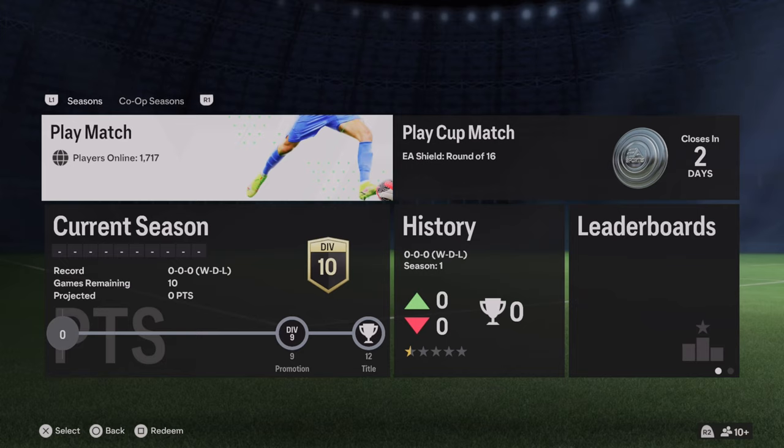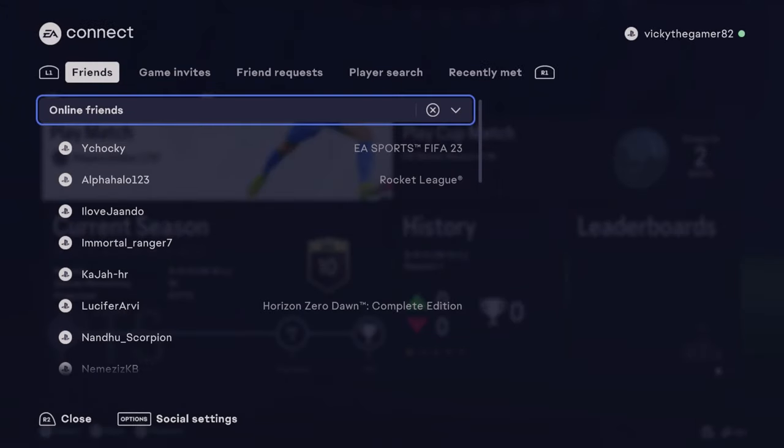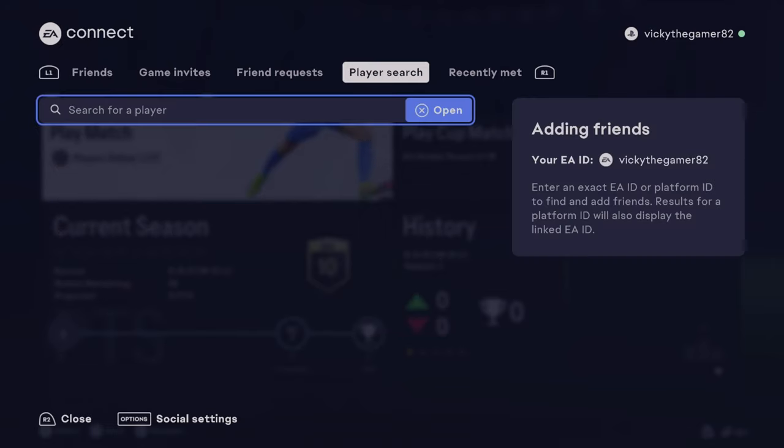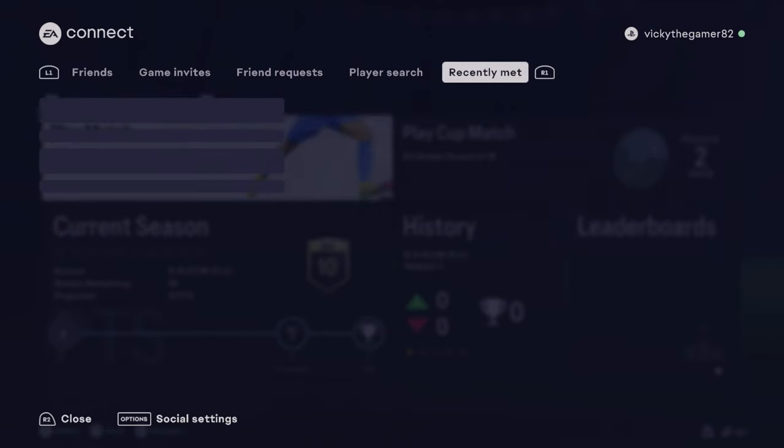Moving to Seasons, I'm just tapping this R2 button here. In your online friends, those who are playing FC 24, you will be able to see them here. So you need to enter their EA ID, but I'm going to play randomly with any other player.